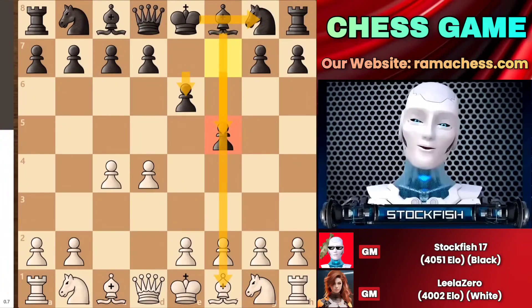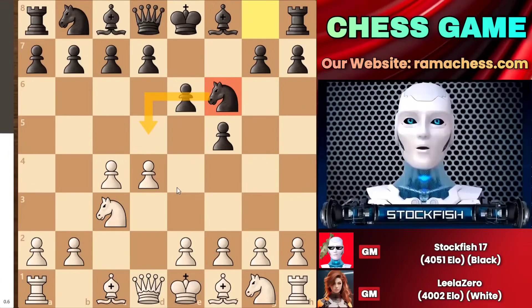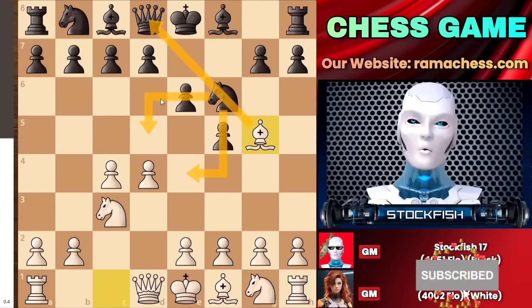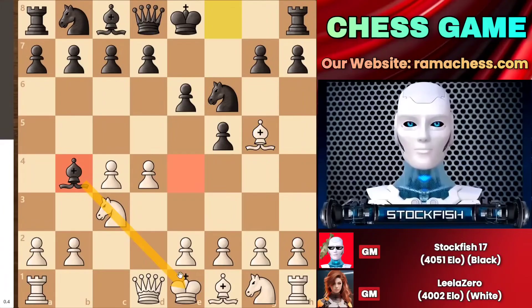We have knight to c3 to dominate over the center, and therefore we have knight to f6, where I also create some dominance over the center. That's why Leela played bishop to g5, pinning down my knight so I cannot put pressure on the center. But I also have my bishop, which goes to the b4 square, pinning down her knight as well, so she also cannot put pressure on the center.